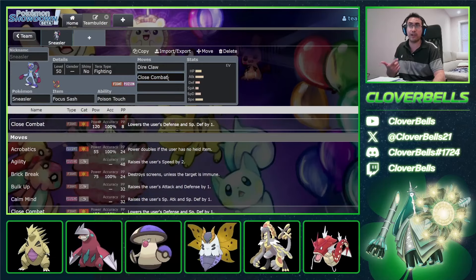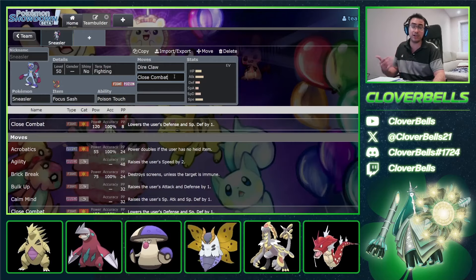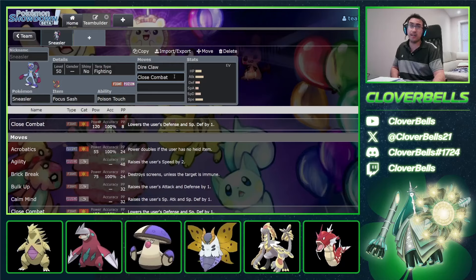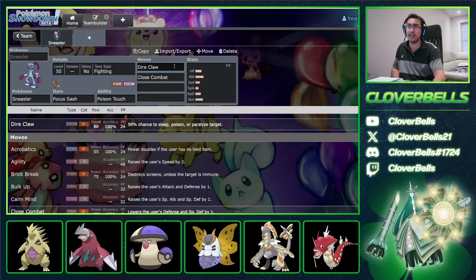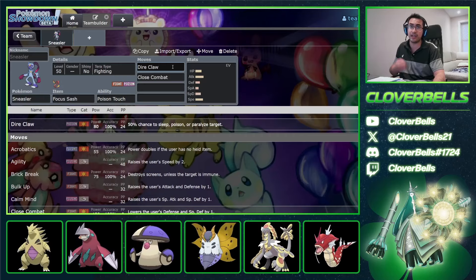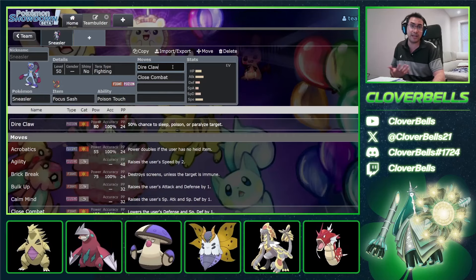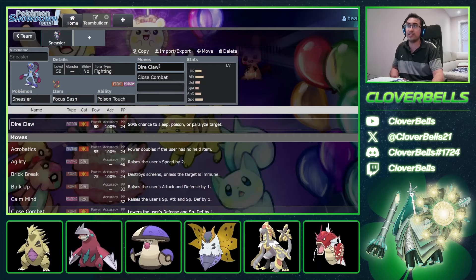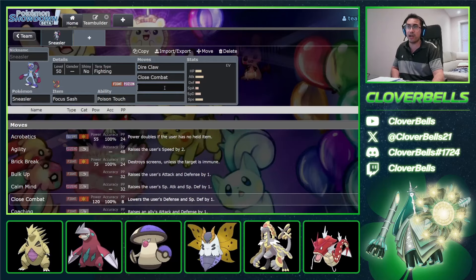Great against Tyranitar, forcing out Teras, and lots of things are weak to Fighting-types — even Incineroar. All that considered, Sneasler looks pretty good. Then Dire Claw into stuff like Primarina, which is maybe the most used Water-type right now — that Fairy typing isn't helping it all that much, so you're susceptible to that. All of a sudden, Hisuian Sneasler is in a pretty decent spot right now.